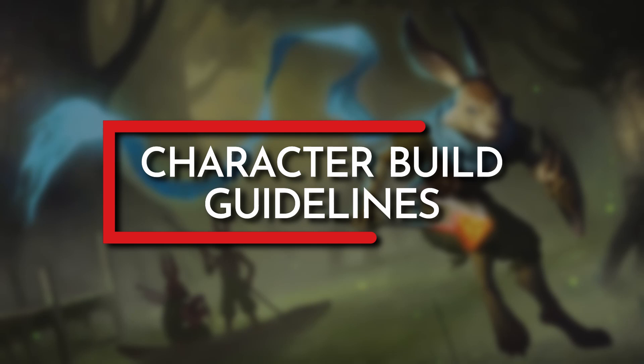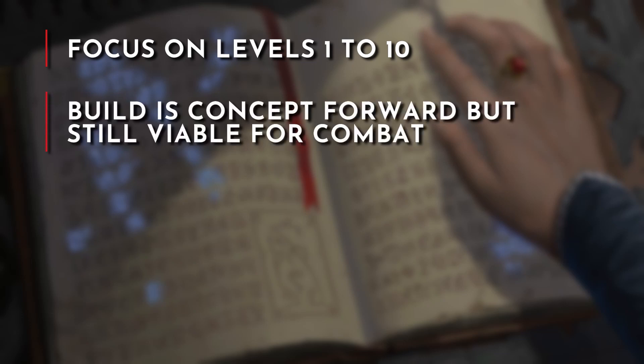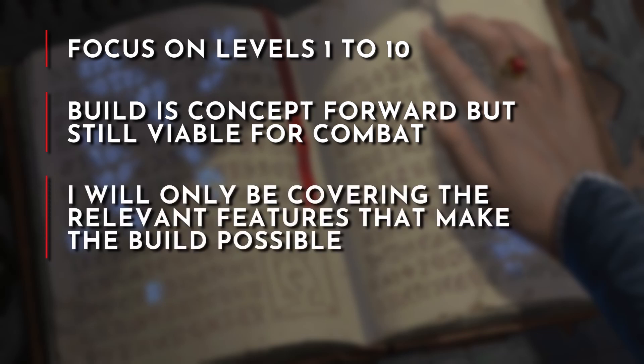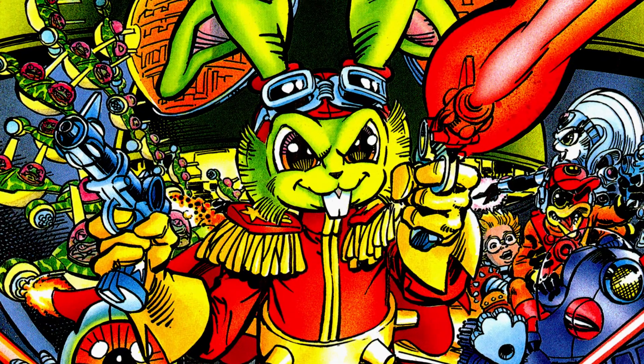Before jumping into the build, let's take a look at my character build guidelines. I'm going to focus on levels 1-10 as most campaigns are played in this level range. The goal of the build will be to fulfill the concept, but also be viable for combat and roleplay. I will be covering the features in race, class, and background choices that make the build possible. Ability scores will not be defined as each table decides how ability scores are calculated; instead, I will provide a ranking as to which ability scores you should prioritize for the build.